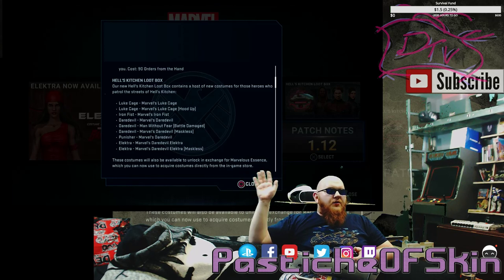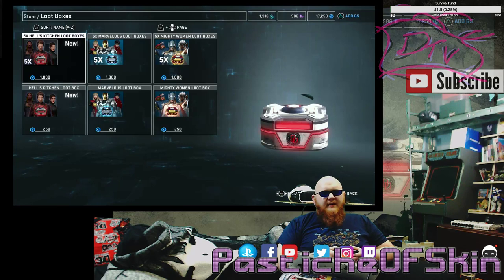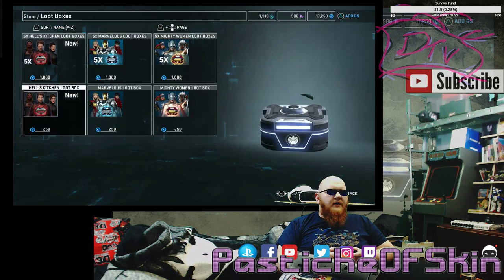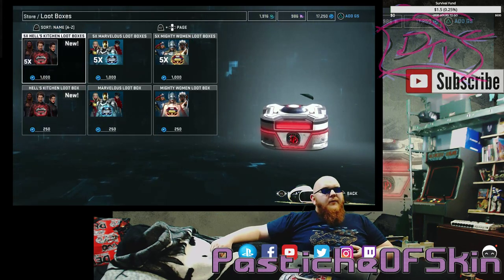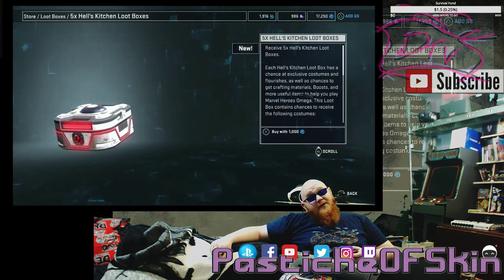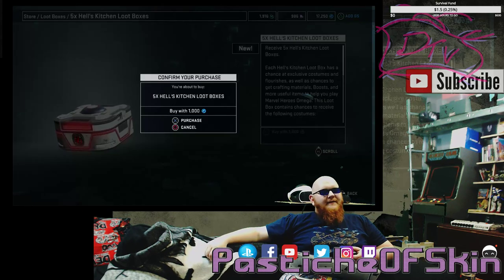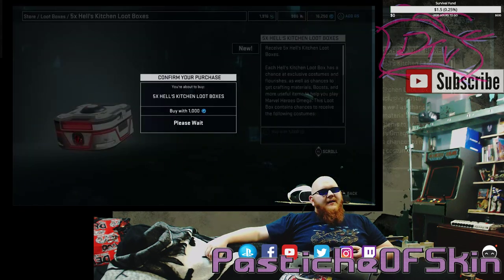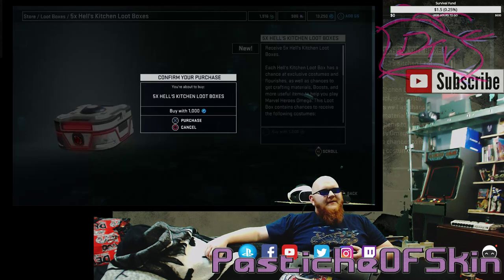So the costumes — we're going to go and see what we can get in a 25-pack of the Hell's Kitchen loot box. We'll go and buy those quickly and then we'll jump back in and take a look. The pricing on the G's is changing a little bit. So let's jump and grab 25 of these. Five... ten... fifteen... twenty... twenty-five. That never feels right.